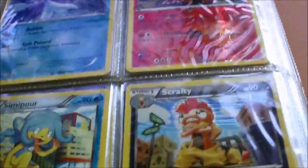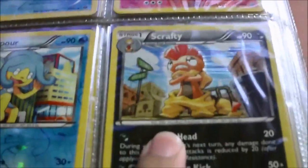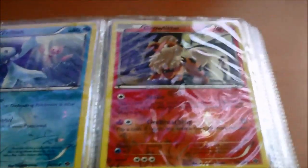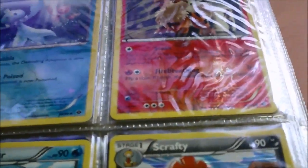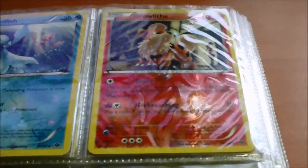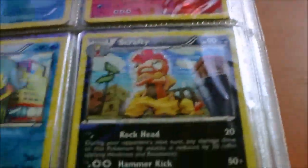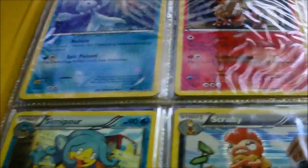Now for some Pokemon reverses. These are from Next Destinies. The rule for Reverse Holos is: Reverse Holos are a dollar for Commons, a dollar twenty-five for Uncommons, and a dollar fifty for Rares. Holo cards are two dollars each, unless otherwise stated.